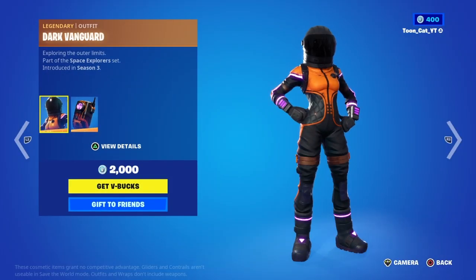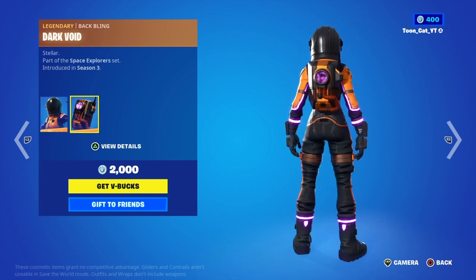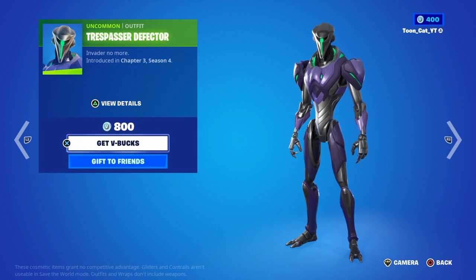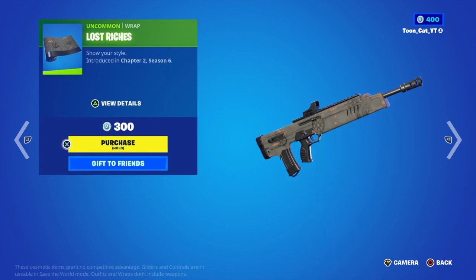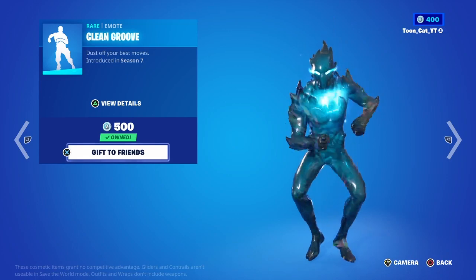Moving on — Dark Vanguard with the Dark Void back bling, the Trespasser Defector, the Algebra Edge pickaxe, the Lost Riches wrap. Clean Groove is also back.